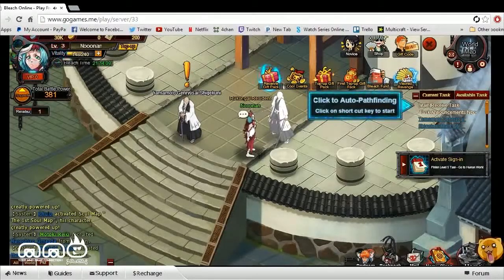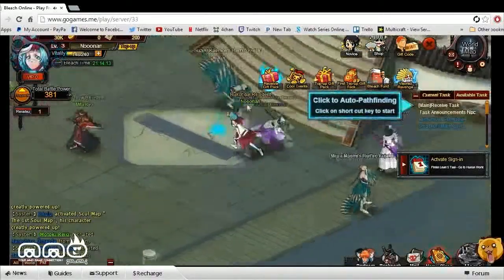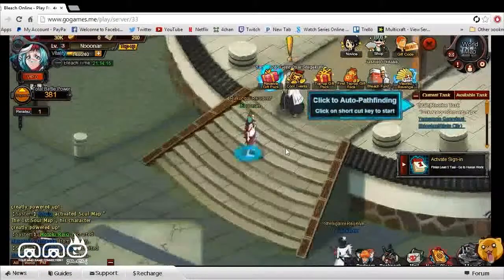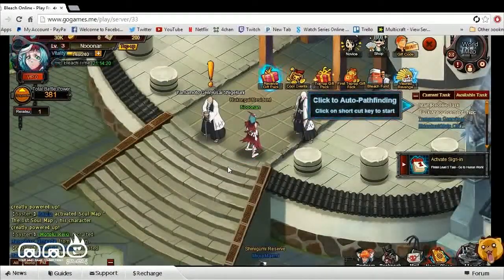Upon logging into the game, it has you pick a class, as you can see here — there's my character just running around. There are three different classes to choose from; it seemed like two melee-type classes and a mage-like class. I went with the mage-type class. I wasn't really too familiar with the classes, so I just picked one and hopped in. There wasn't too much character customization.